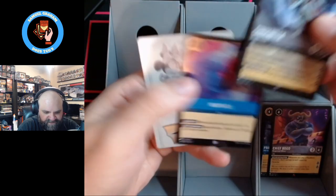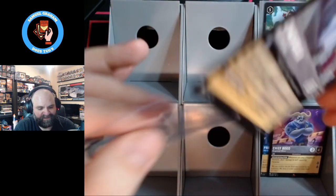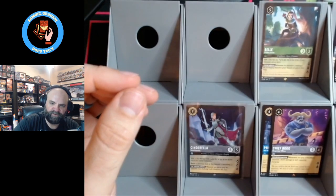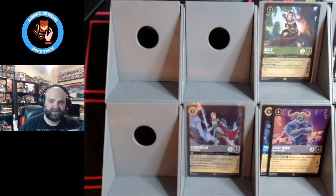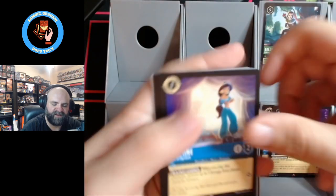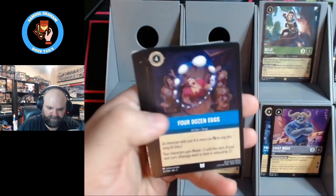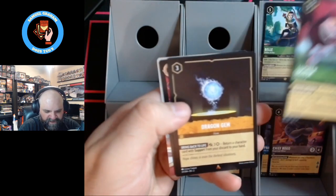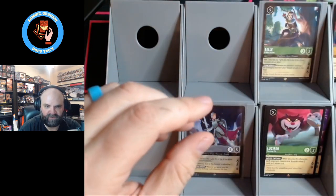And there's a Cinderella. I like this Cinderella a lot. That is a super rare — first super rare of the box — and I'm happy to see that. As far as hitting stuff I like, we are on track right now with a super rare and a legendary that I'm very happy with. Dragon gem, and Painting the Roses Red.